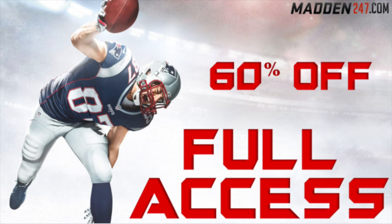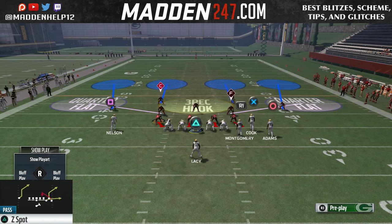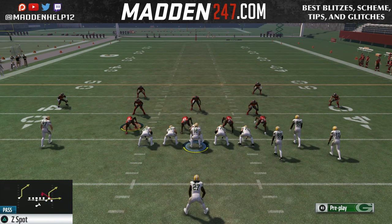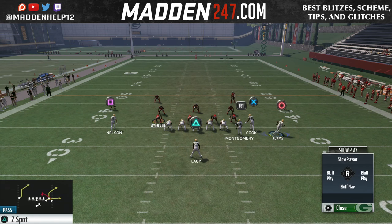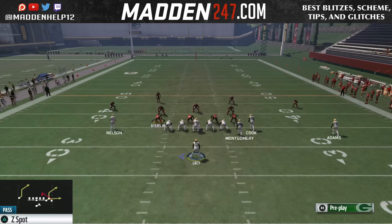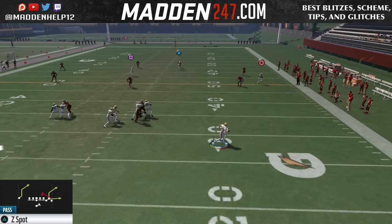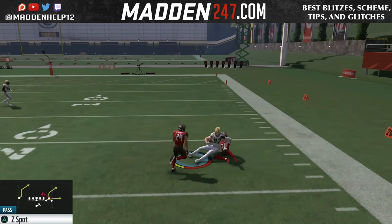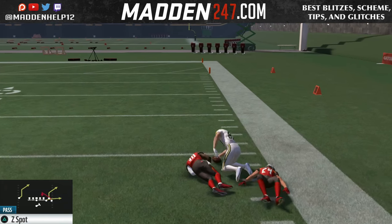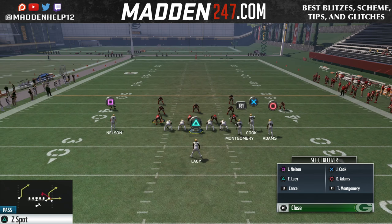What's up guys, we're back today to show you how to bomb any coverage for a one play touchdown. In this video, we're in the single back bunch base in the Pittsburgh Steelers offense. The setup is out of the Z spot, and all you want to do is max protect, then put X on a streak motion, circle out, and put him on a comeback route. And you'll see we're going to be able to bomb the post route coming across the middle of the field for a one play touchdown.